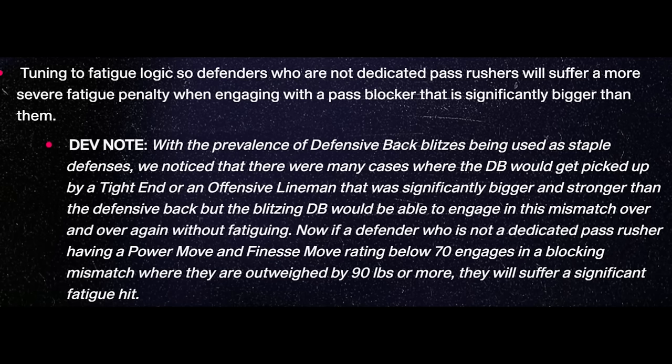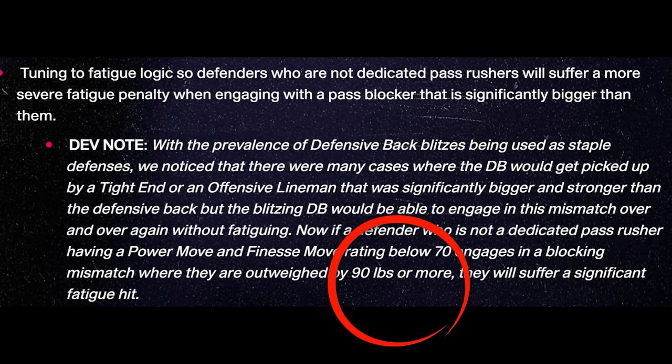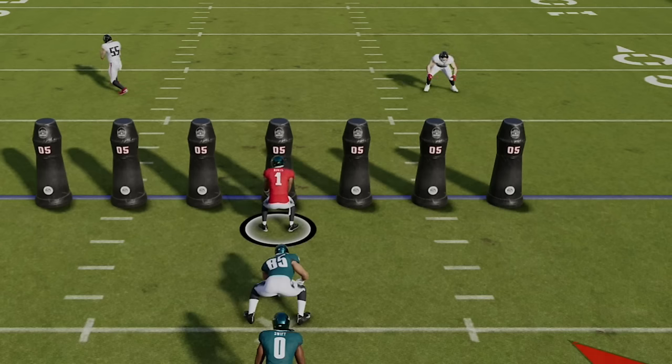Feel free to run three tight end sets or even put tight ends at fullback and receiver to turn this feature off for your opponent all game. The last patch also made blocking tight ends even more powerful, as tight ends and linemen now cause fatigue penalties when blocking any defensive backs or defenders they outweigh by 90 or more pounds. Going big is the way to go for multiple reasons, as this fatigue penalty will have your entire defense in the red in just a few plays.